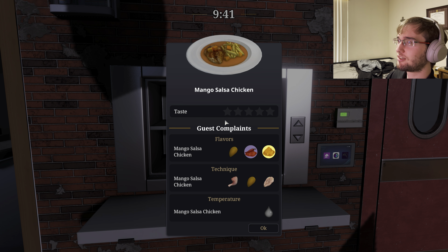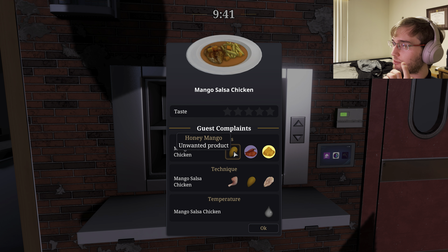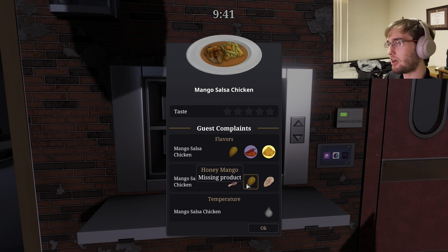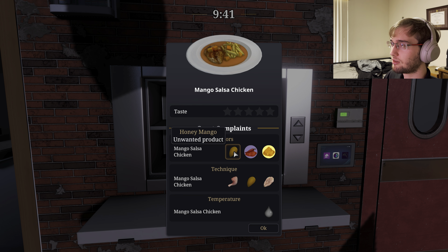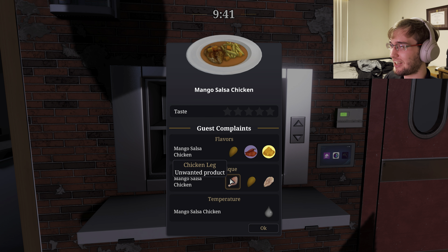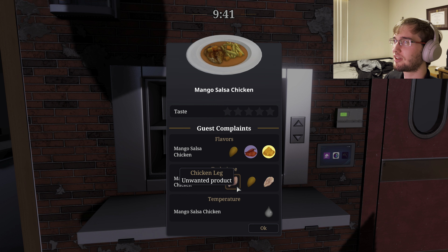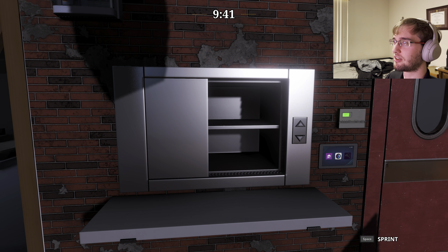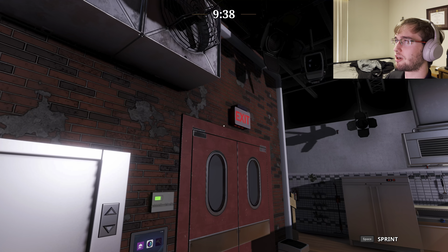Zero stars? Are you — I thought it was loading. Unwanted product? Honey mango? Are there other kinds of mangoes? You don't want cayenne pepper, you don't want curry — why? The chicken leg was unwanted? What about the chicken — what kind of chicken did you want? Honey mango was missing. No, you said it was unwanted, but it's missing — that's not how that works. Oh, you wanted a chicken breast, not a chicken leg. It tastes the same, right? It was too cold? You wanted the salsa heated up? Who heats up salsa? I'm sure that was a 10 out of 10.